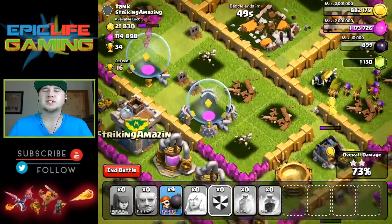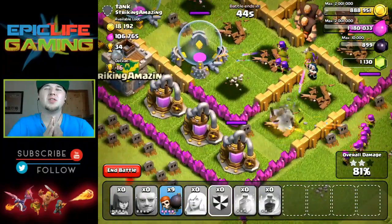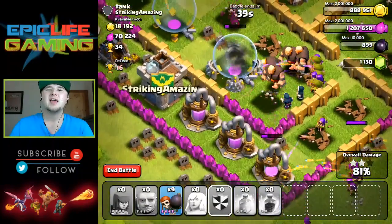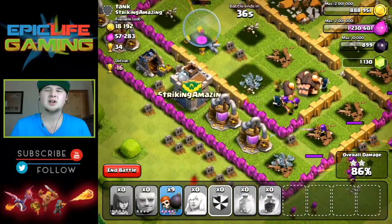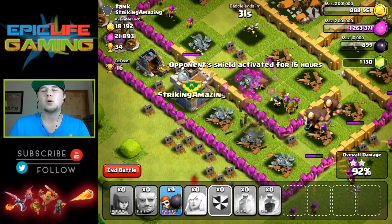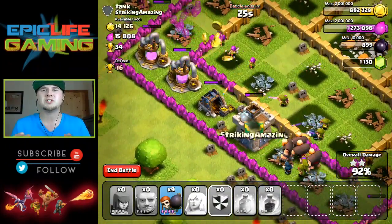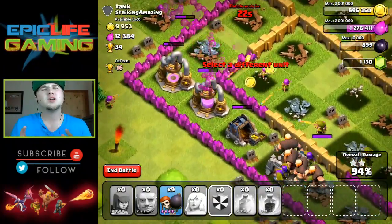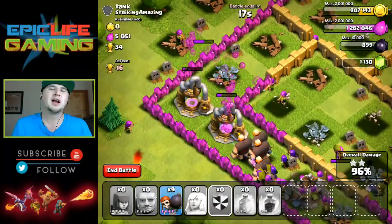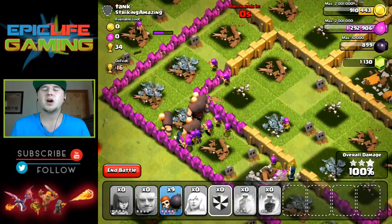Perfect, there we go. Now it's just the rest of the base and hoping we have enough archers to do the job, because giants just aren't good enough for cleanup. It's tough to justify how many archers to bring — as you can see I still have nine wall breakers left. Sometimes you don't have enough wall breakers, sometimes not enough archers, so it's tough to find that happy medium. Let me know in the comments what you use in your giant healer strategy!